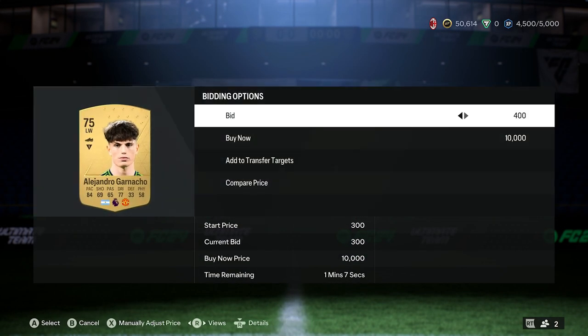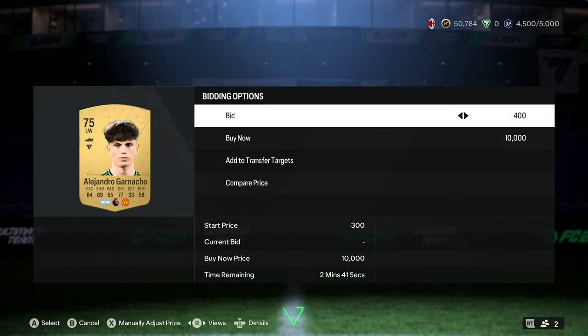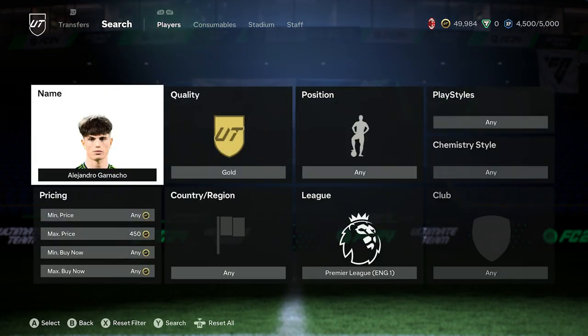You are looking at around 100 to 200 coin profit per player. I know it doesn't sound a lot, however the more you do it, it is a very frequent trading method. And the players do sell very, very quickly.